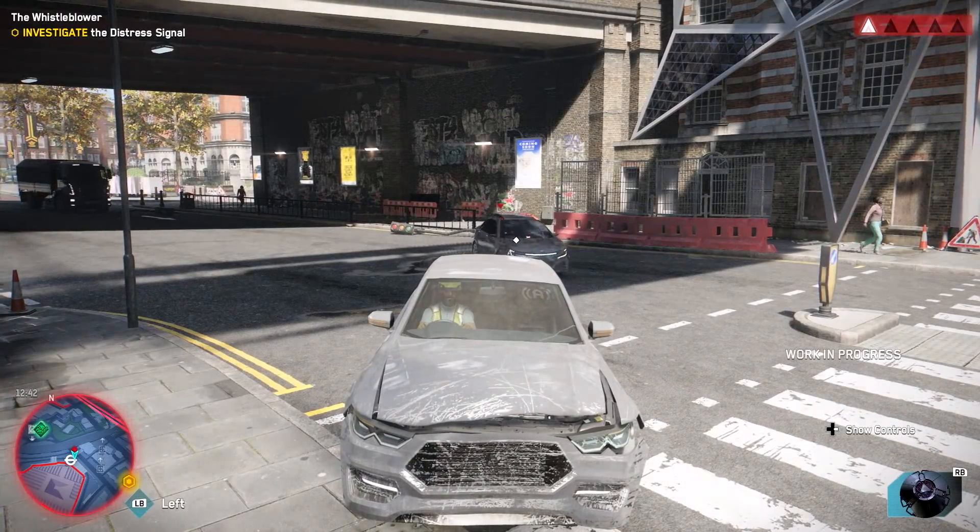London's often mixed weather of sunshine playing across rain-soaked streets also makes it a good pairing for ray traced reflections. That goes for puddles, as well as the damp of its abandoned underground. The game kicks off with an attempted bomb plot under the House of Commons, really just an excuse for a tutorial, but this area is also used right away as a strong showcase for RT technologies included in Legion.